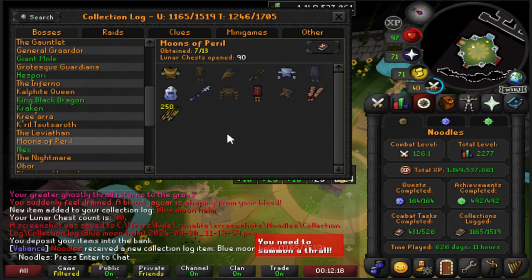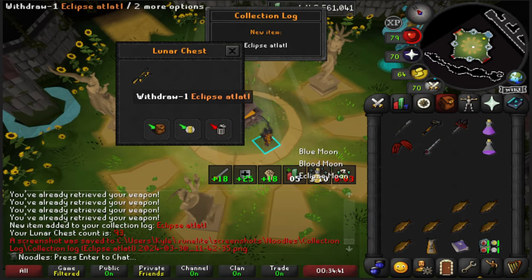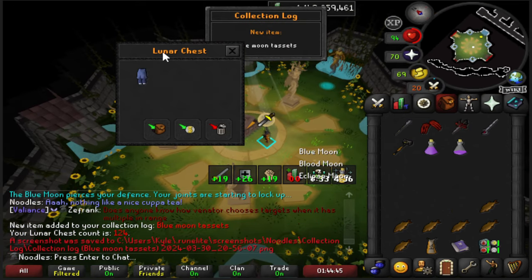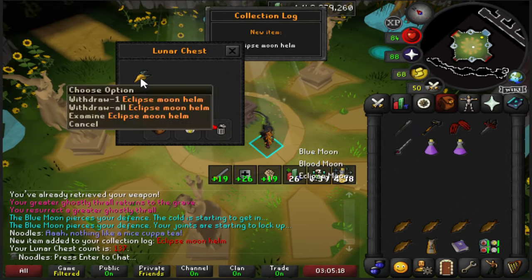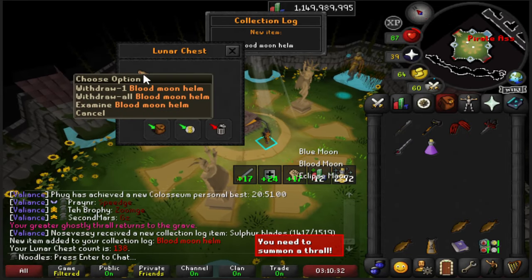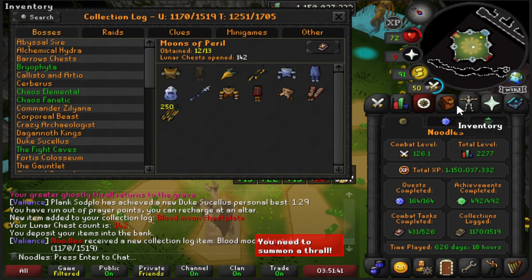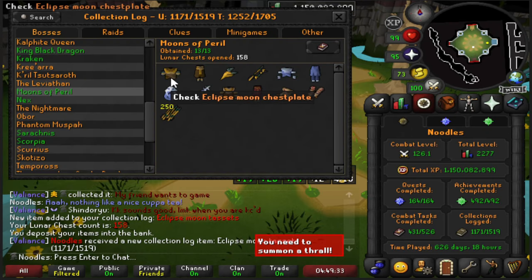I'm very lucky, I've only got six more to go. Collection log slot completed. And another one — collection log slot completed. Collection log slot completed. Three to go. Collection log slot completed. One more to go. There we have it, it's done. Oh my God, I've been so lucky. That's Moons of Peril completed — 13 out of 13. I've got 1171 slots, closing in on that 1200 now.